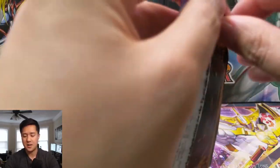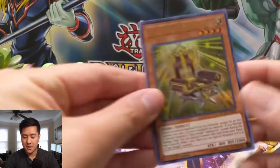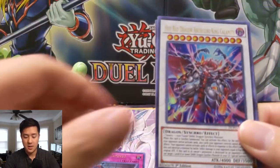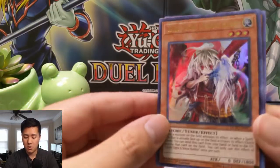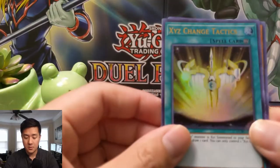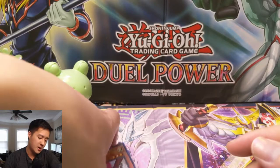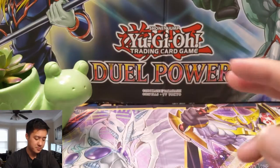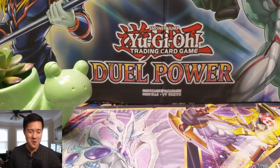Last pack, let's do this. So far this box is very underwhelming. Hot Red Dragon Archfiend Calamity — yes! Ghost Ogre and Snow Rabbit, another hand trap. XYZ Change Tactics and then Gold Gadget. I don't think we made our money back, but not terrible — we did get three good cards. We're gonna try again in the near future, so don't worry about that.